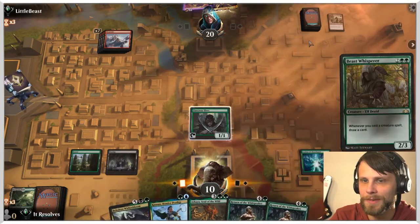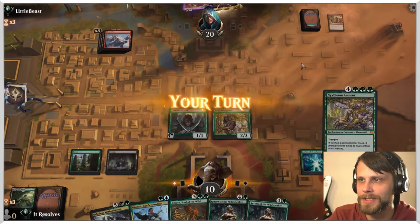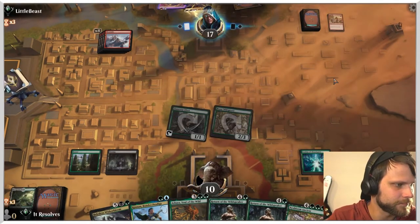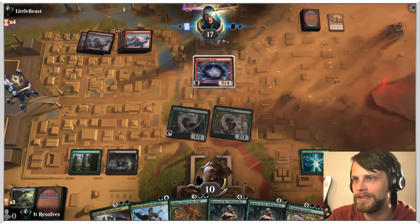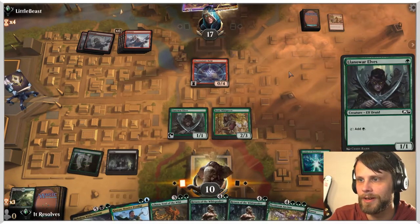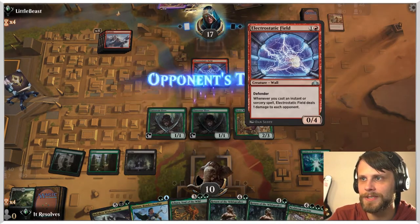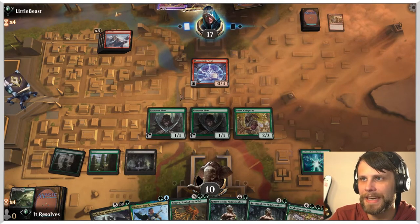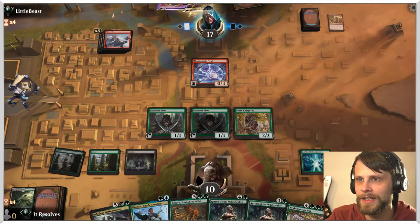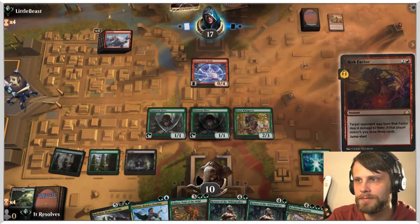There is a land — we can play Beast Whisperer. Let's get this down; it might help us draw some more cards. We just attack in. This does help because we get to draw a card — a land is perfect, exactly what we need. Don't really need to attack. We're here to try and make mana. Technically, if everything lives next turn: one, two, three, four, five — so we're at five total, which is pretty good.